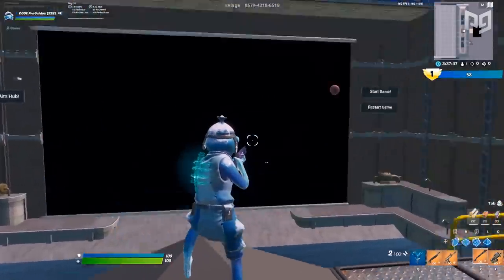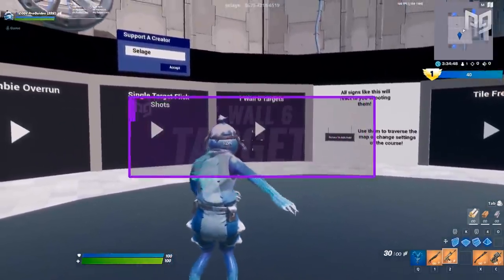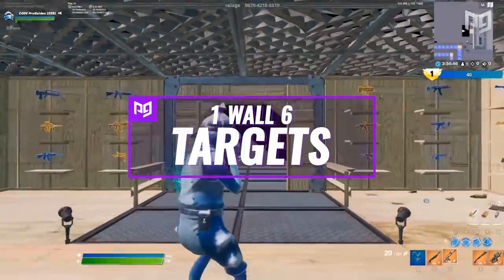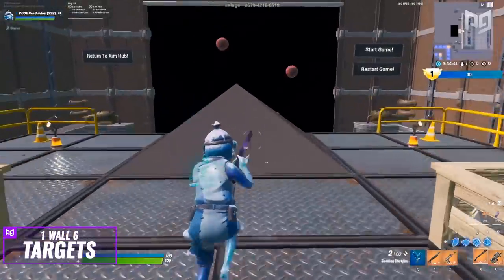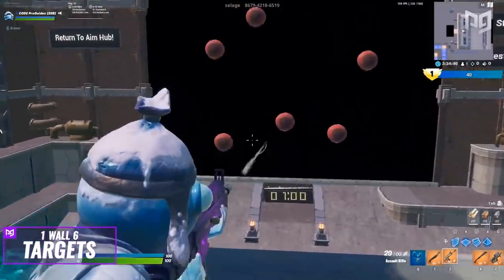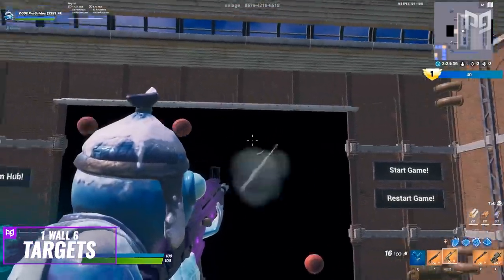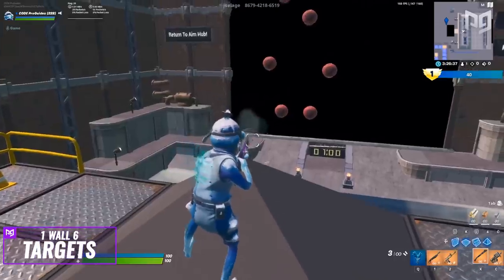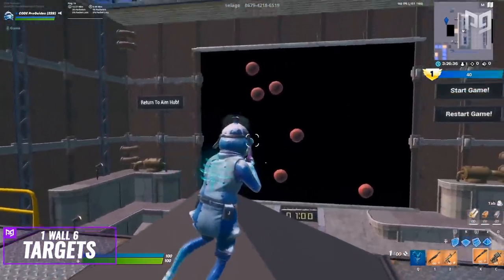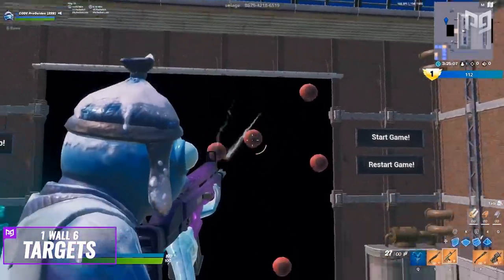Next we've got a scenario straight out of Kovaak's called One Wall Six Targets. There is one wall with six targets on it. Simply flick and use your click timing skills to hit as many targets as possible. There's no rule on how many you can shoot or what order to do them in, giving you plenty of freedom. This scenario is amazing for your shotgun aim and click timing.